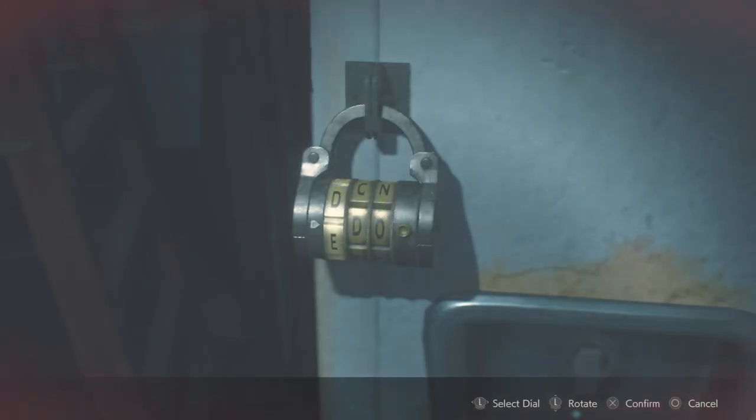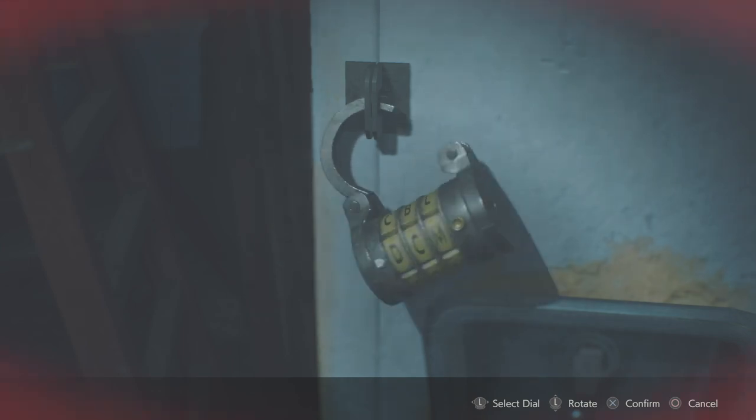So the code is DCM. Just head back upstairs and put the code in the locker, and in here you will find some magnum ammo.